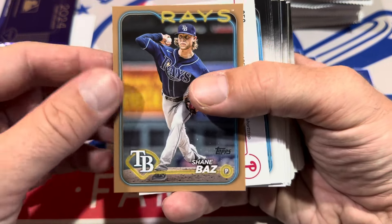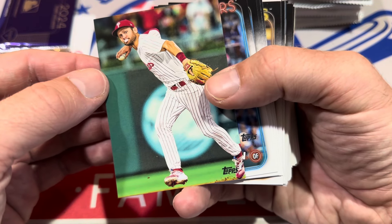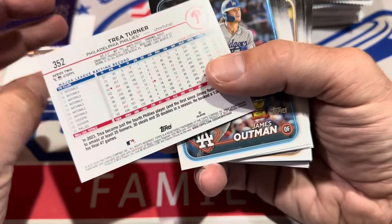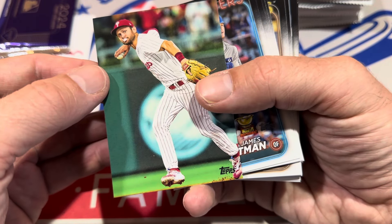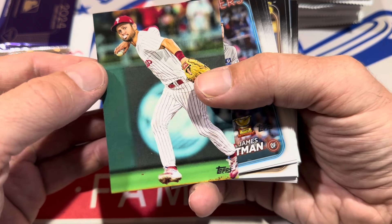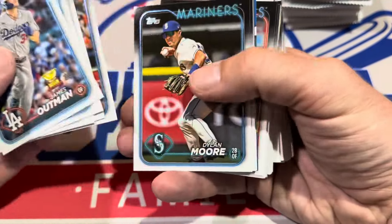There's a Shane Bieber gold parallel, our second numbered card of the box, numbered to 2024. And look at this — we have a true photo variation short print of Trey Turner! That's a nice hit right there; these are tough pulls. It strips away all the borders and the text and just gives you the photo. These cards are pretty rare to find. True photo variation short print of Trey Turner. Congratulations, John Cashman — that's a good hit right there.